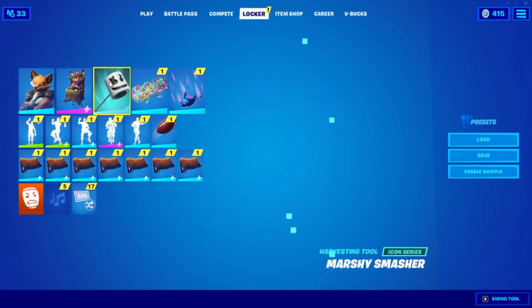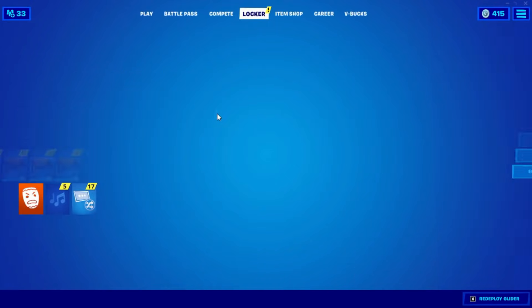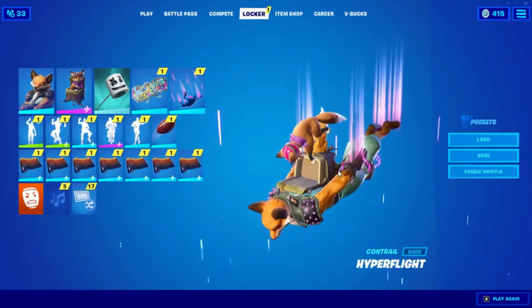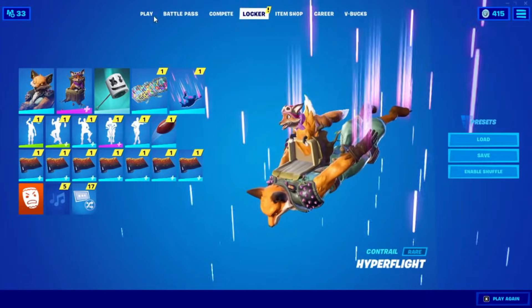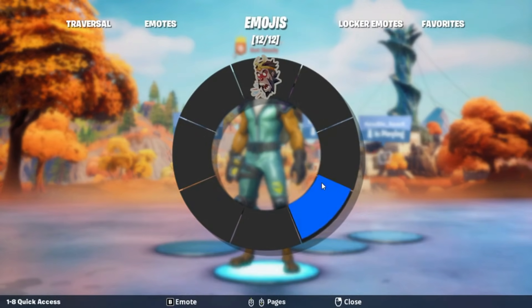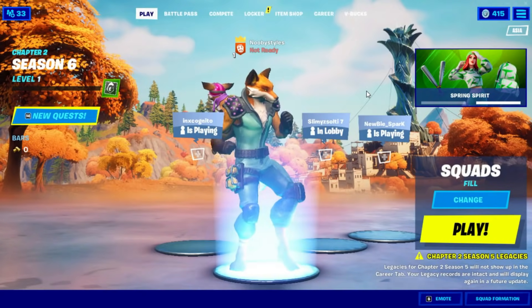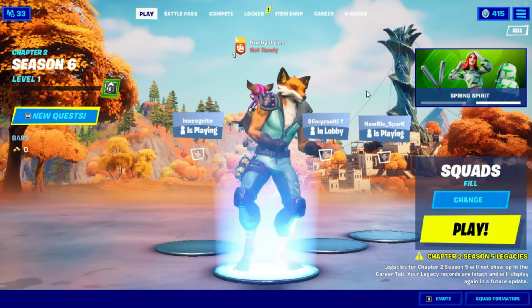After that, go into Back Blings and double-click on the Back Blings that you already equipped. After that, go to Pickaxes and do the same thing. After Gliders, do the same thing. After Controls, do the same thing. Then go into Play, go into Emotes, and do an emote that you like.